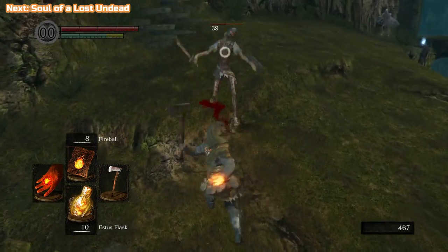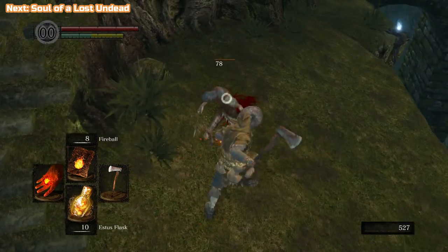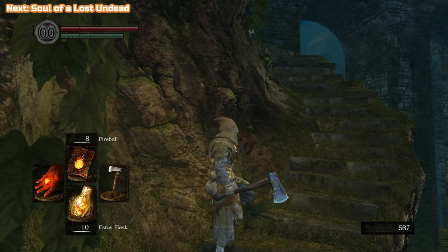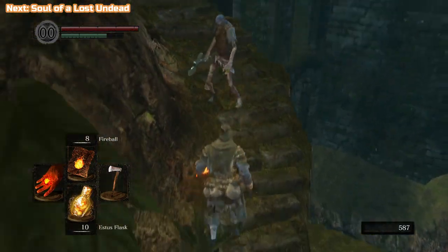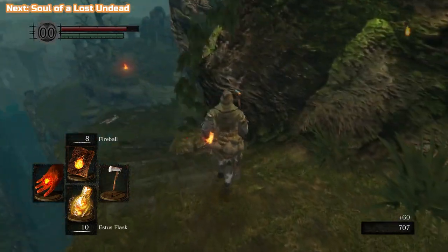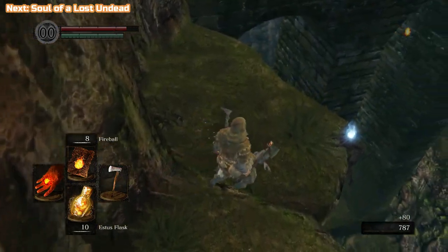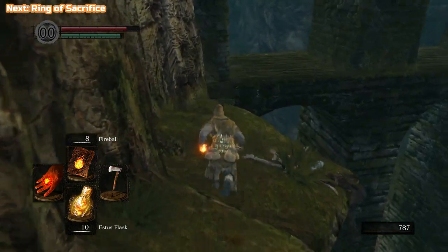We have just left Firelink Shrine — that's where we left the last video off — and we are heading to Undead Burg, but we're just going to get a few things along the way. These are your generic enemies, your hollows. There are different styles: you have the one with the axe, who is kind of slow so you can back off and easily take care of those; the ones with the firebomb who also have a sword; and the ones with the shield, which are more like knights. They all act differently, so you're going to have to learn their moves — it's the same with all enemies in the game.